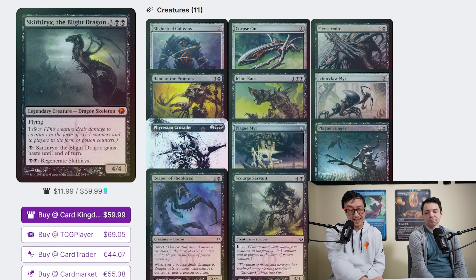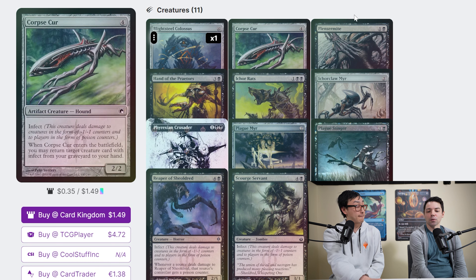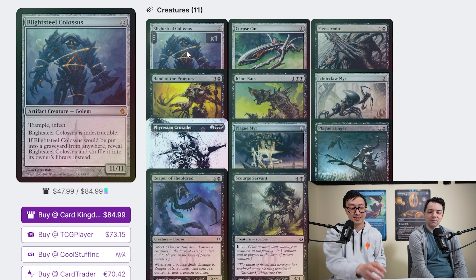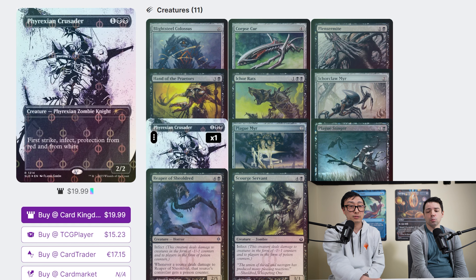The deck is infect and poison in mono black. You have access to Blightsteel Colossus — the colorless 11/11 trampler with infect that can instantly kill a player — though 12 mana is tough to hit. There aren't a lot of creatures, so you're relying heavily on Skithiryx to do the dirty work. You have to be a little worried about Skithiryx getting locked down, since regeneration doesn't save him from exile effects like Oubliette.